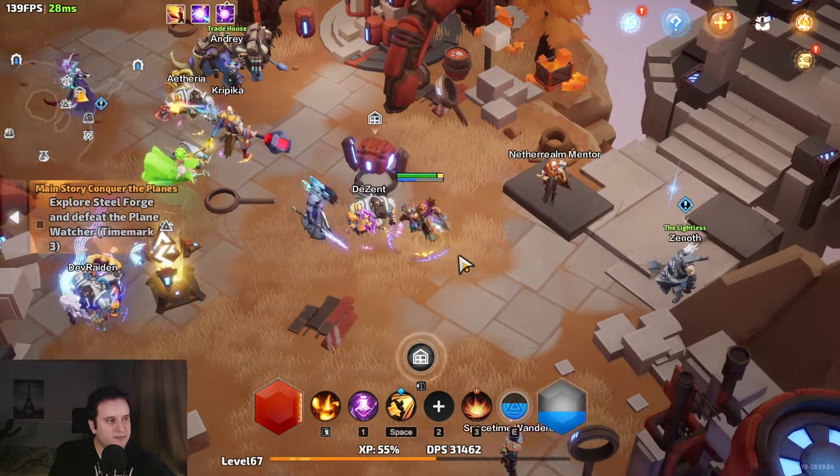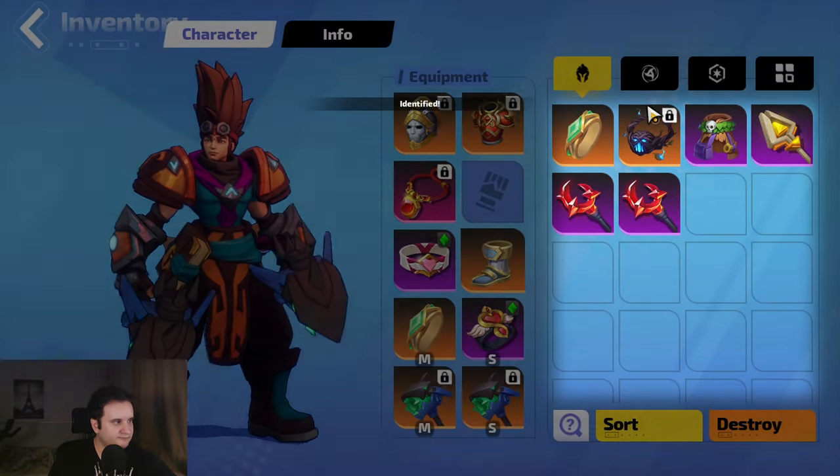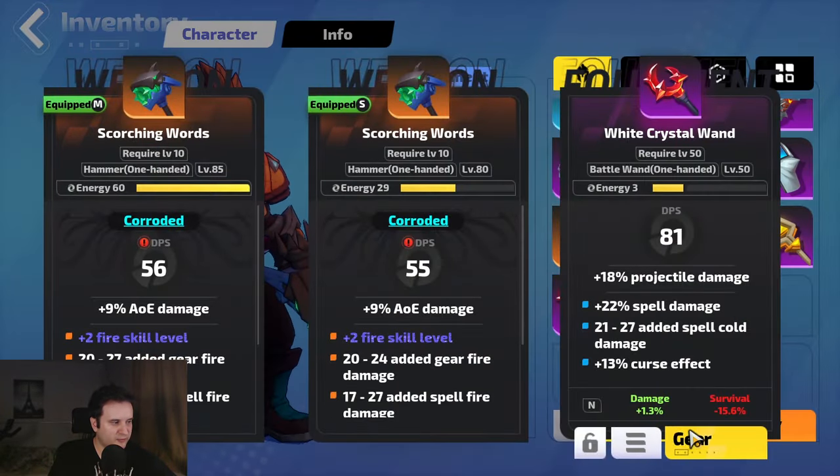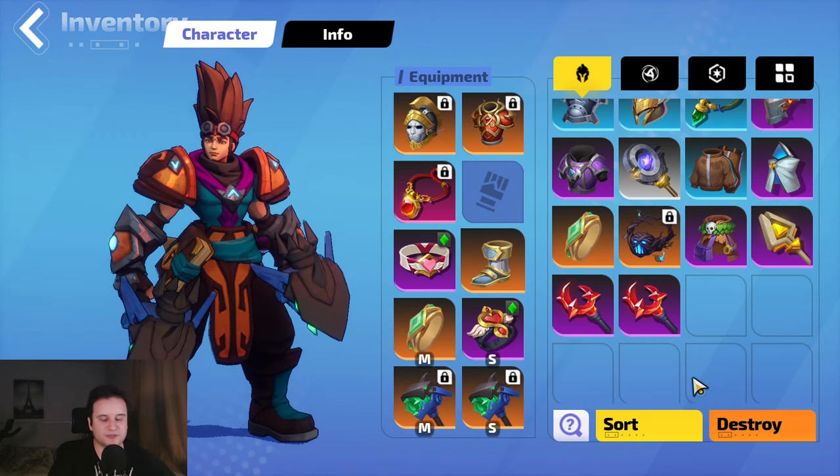Number two is a quickie — there is a button to identify all items. You press this button down here and all your items will be identified, otherwise you have to click on all of them individually. Not much more to say, it's just going to save you a lot of time.